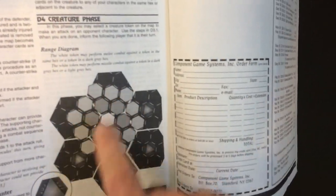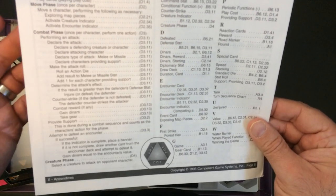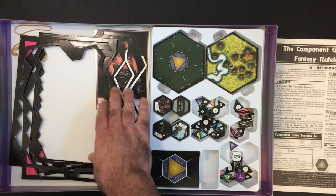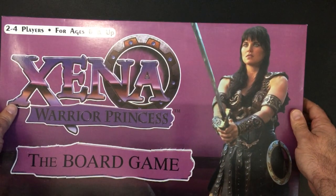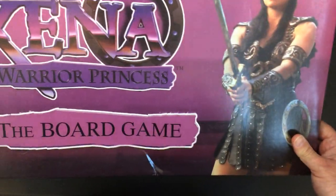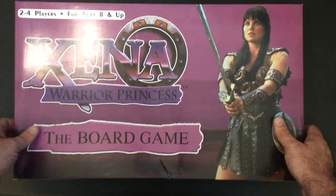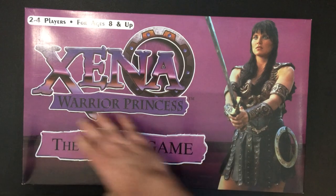You put the map together from the hex tiles. There's a turn sequence chart: card phase, move phase, combat phase, creature phase. It's a little more than it needs to be — you end up just rolling dice. But if you're a fan of the show it's a pretty cool collectible and it's not bad. The boxes I've found have been slightly bent, but the cover art is pretty good — except for that glaring white 'two to four players' text. Other than that it's fine.